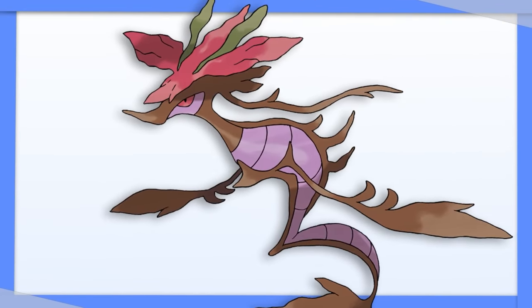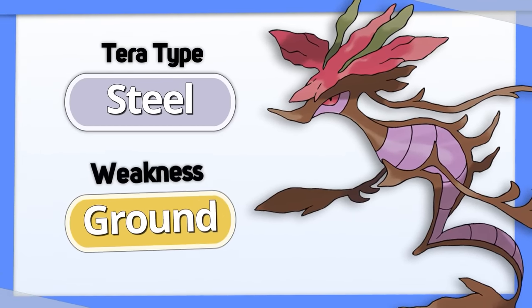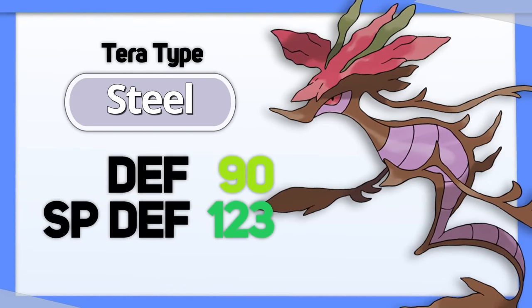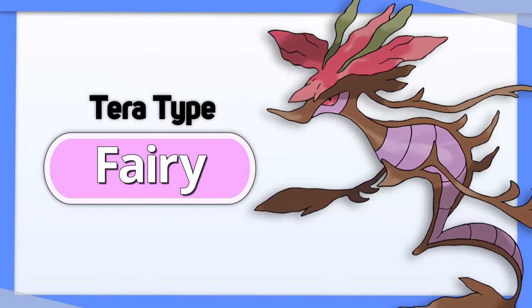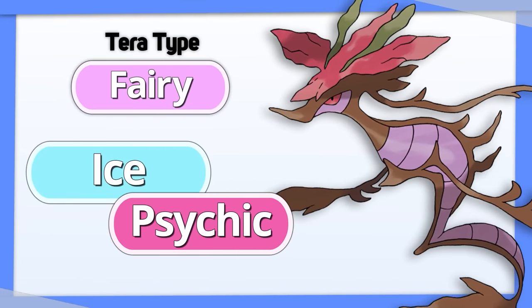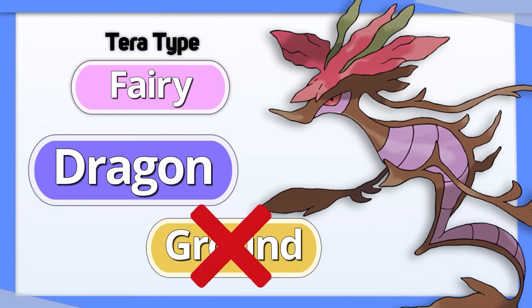Dragonair sees a big benefit from turning into a Steel type. It'll still be weak to Ground, which isn't ideal, but it'll gain a bunch more resistances, which is great for a Pokemon with such good defenses already. Tera Fairy can be used here as well — you'll gain fewer resistances including Ice and Psychic, but you become immune to Dragon without being weak to Ground.